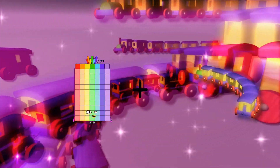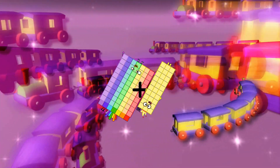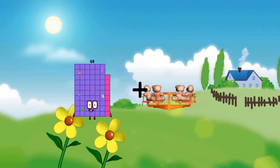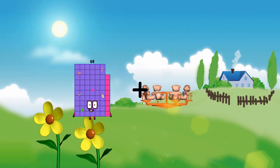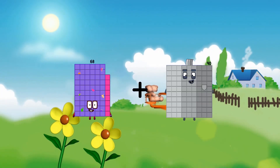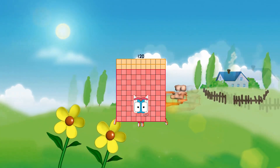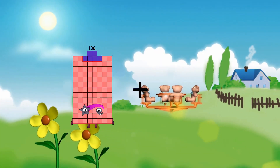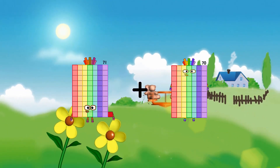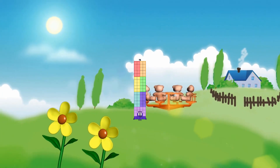77 plus 30 equals 107. 68 plus 62 equals 120. 71 plus 5 equals 76. 45 plus 21 equals 56.